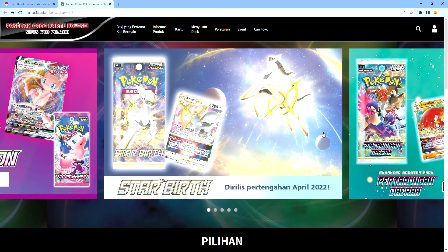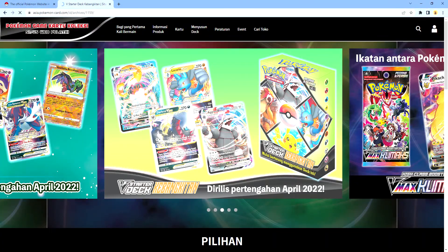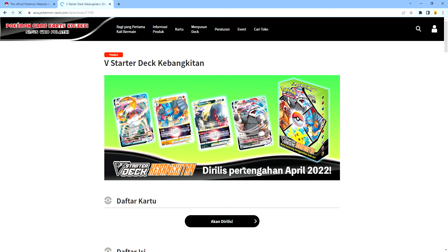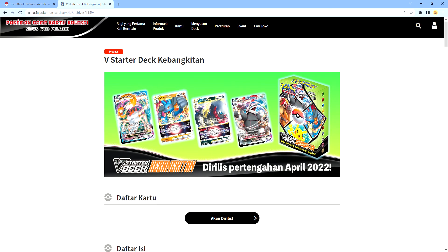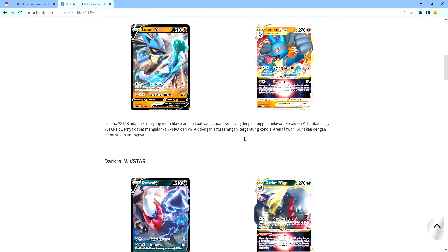Now we're going to the final one — we got the Deck Kebangkitan. This deck will be very awesome because it got Lucario V and Lucario V-Star, which has never been added to Indonesia before — it's only been in Japanese. Now it's pretty cool because Lucario hasn't had much appearance since Fusion Strike. Now Lucario V-Star has taken the spotlight. You can attack so many times and deal 120 plus damage.